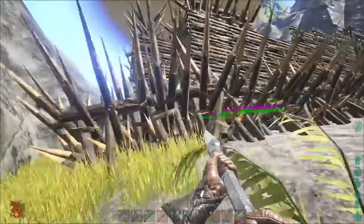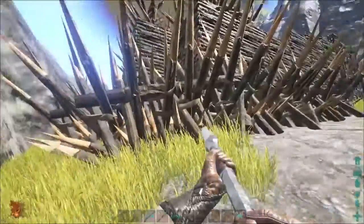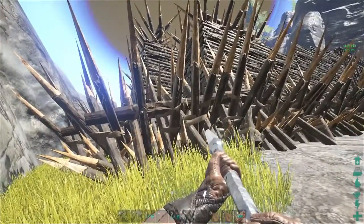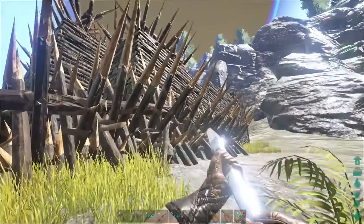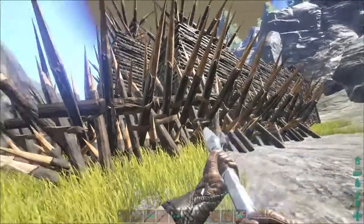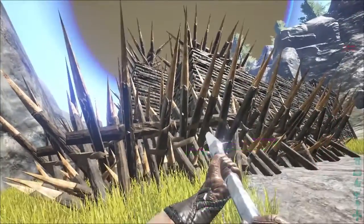If your wooden base doesn't have wooden spikes around it, they will be able to get in fairly easy. With wooden spikes around your base, the dinos can't attack it without taking a lot of damage and most likely dying, and same with the people on foot with the pike. Therefore, your base is defended against all players up to level 30, in which the grenade is learned.